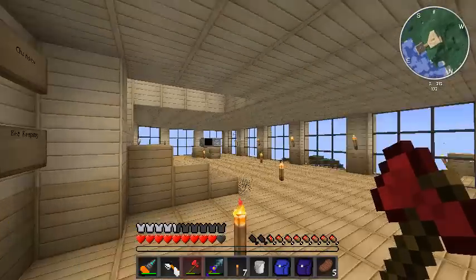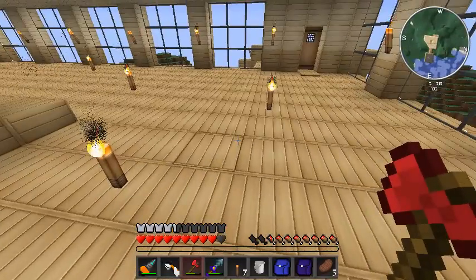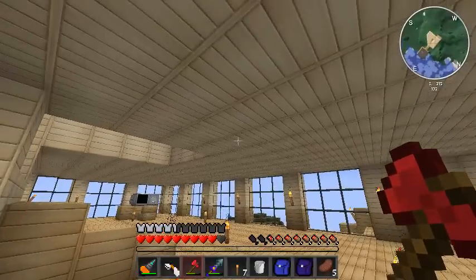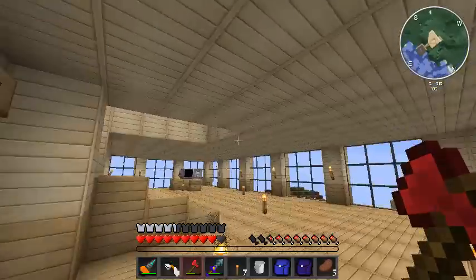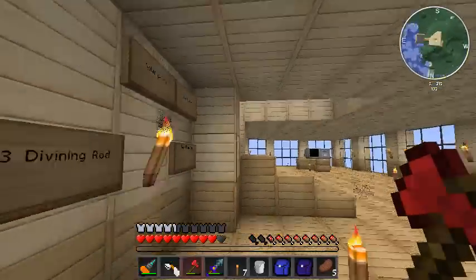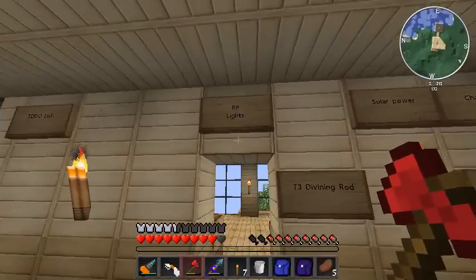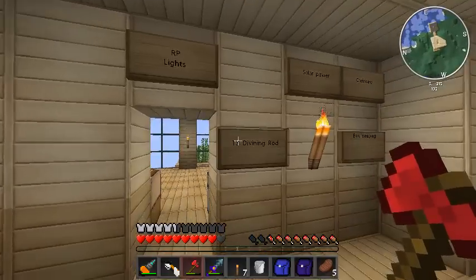I've got a cool system I want to do with Red Power lights and home automation, but I'm not sure this home is going to be appropriate for it because I built it with only one level in between each floor, so there's not a lot of room to hide wiring and lights. I might just light this house up with some Red Power lights that turn on and off with a simple switch on my computer. I do have a system I want to put into another building.